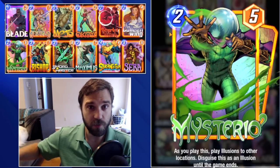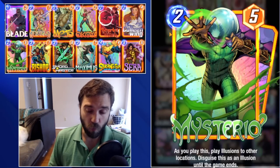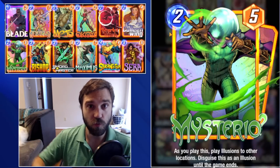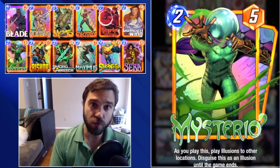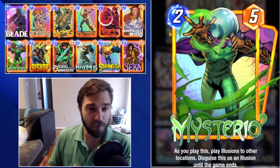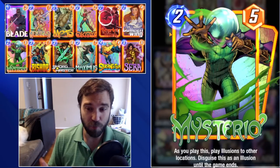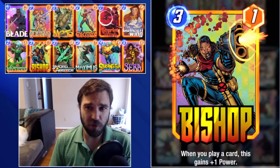We have Mysterio — a two-cost five-power card that creates two Mysterio tokens onto the board. The best thing about Mysterio is he creates mind games for your opponent, but each of those tokens will also trigger Bishop's ability to buff up, and even the fake one will trigger Angela's ability to get plus two in that lane. We get quite a bit of utility from Mysterio in this list. At two-cost five-power, even if you drop him on the last turn he's incredibly valuable.